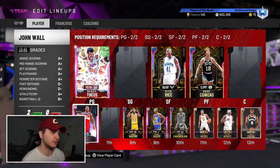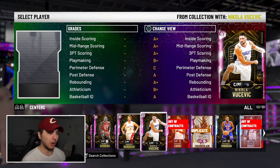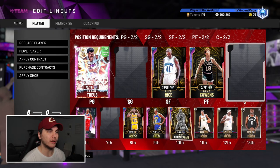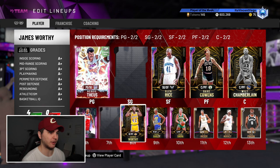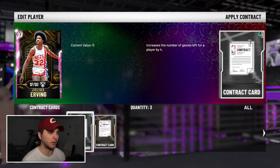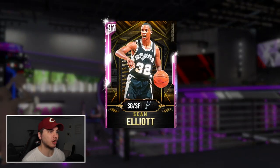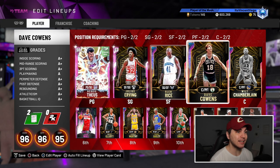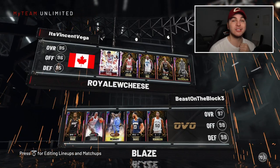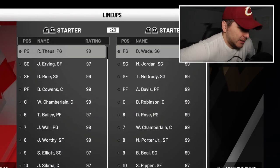I should get a double double with John Wall while I'm at it. Putting Wilt in the starting lineup because he's a dog. Jack Sigma — people really like this card, and he's got 95 three-point rating. Let's try some other cards: Dr. J, Sean Elliott, who's a 6'8 shooting guard. This is a 96 overall lineup — let's see if Glenn Rice can carry. My opponent has Dwayne Wade and MJ... wait, that's not the new MJ, that must be the regular galaxy opal. I'm not scared.